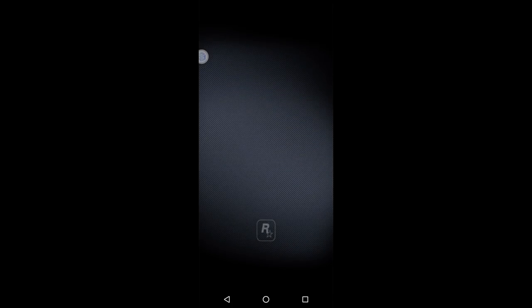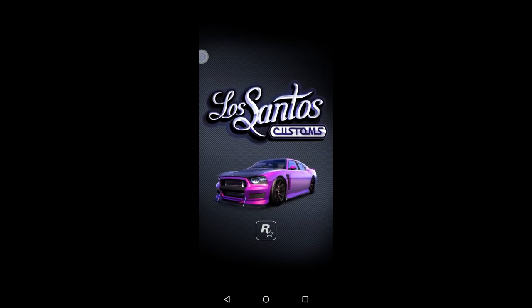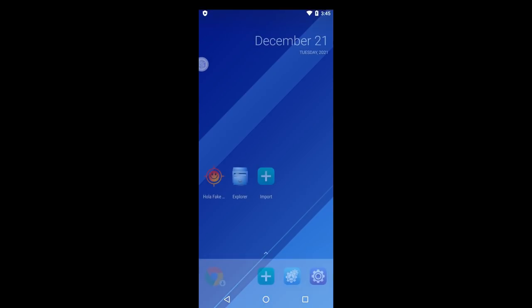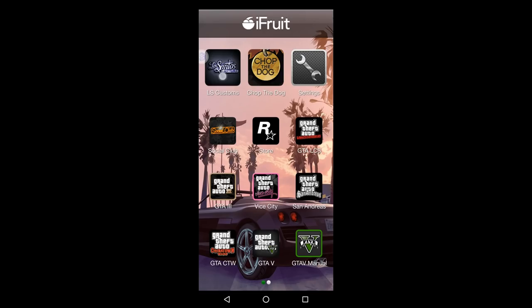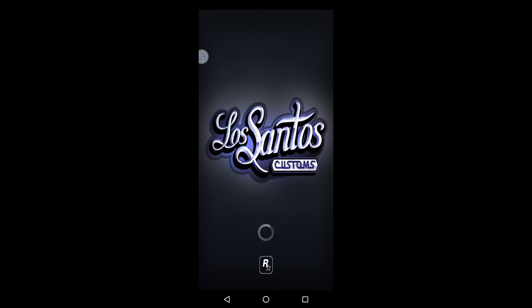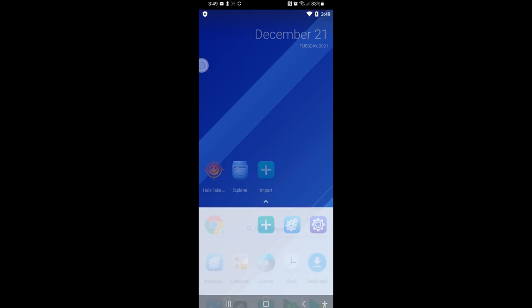The second problem with the iFruit app is on this screen. A lot of people having issues with the iFruit app — when you hit LS Customs, it loads through all this stuff and then it just crashes. There's a reason this is happening: Rockstar hasn't updated the app in like three years. But there's also a way to fix it. So if you want to get stock rims or even a custom license plate and you've gotten this far — you got to the iFruit app, you got to LS Customs, but every time you hit it it crashes — this is what we're going to have to do.